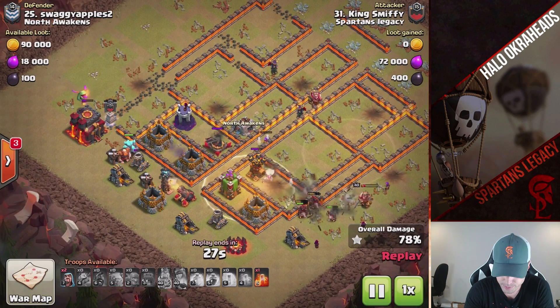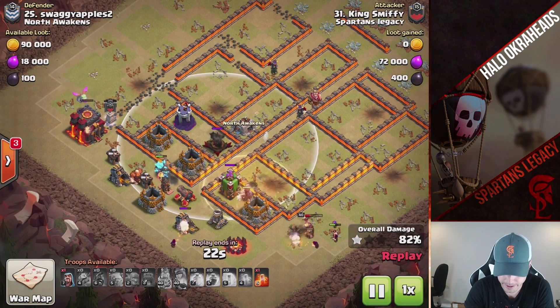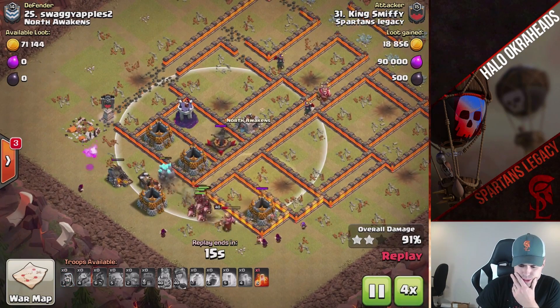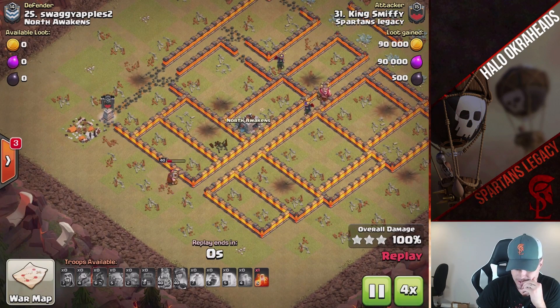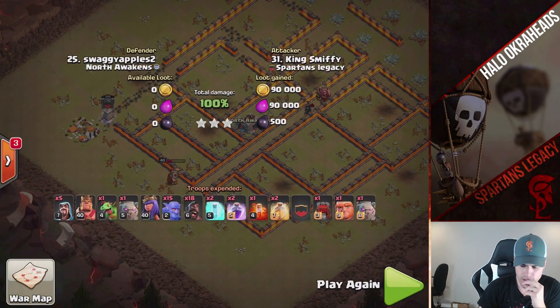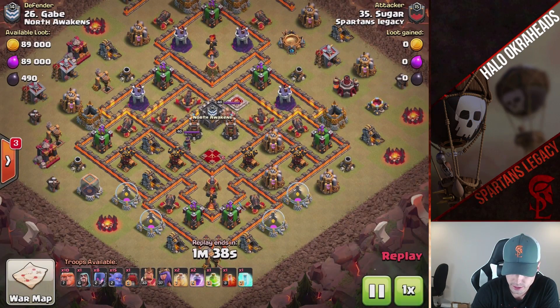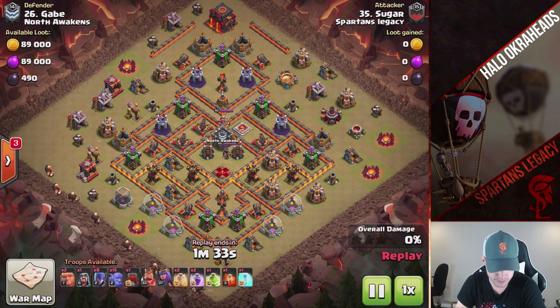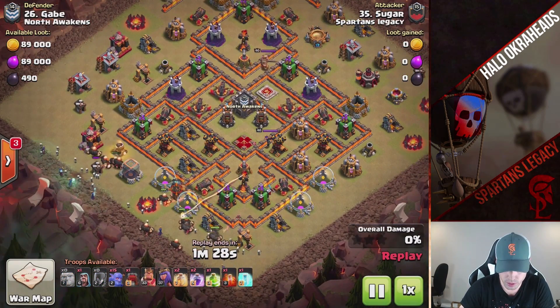Very nicely done. He's got the max golem here. I should show my fail here — that would be a nice cleanup video. Wow, crazy. Sugar — new Town Hall 10. Taking down a max Town Hall 10 with a bowler witch strategy. I remember Sugar was a Town Hall 9 for a long time — all of Season 4 and 3.